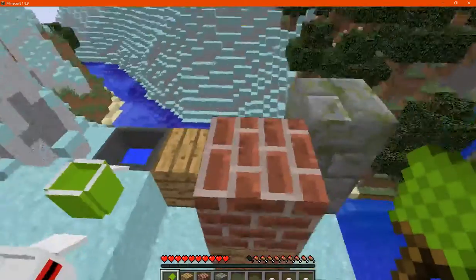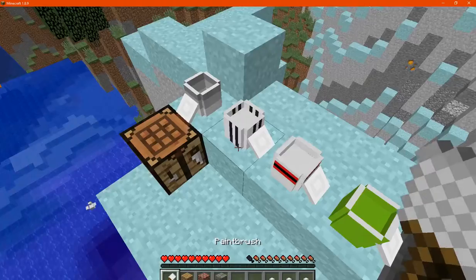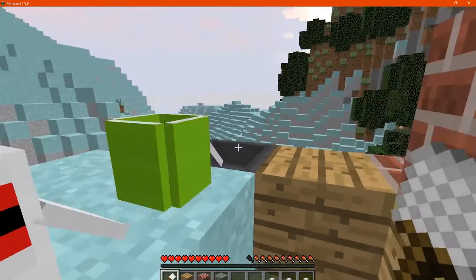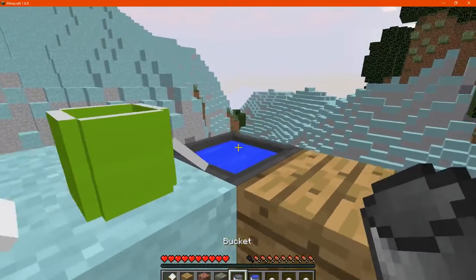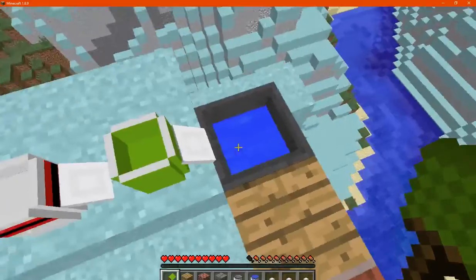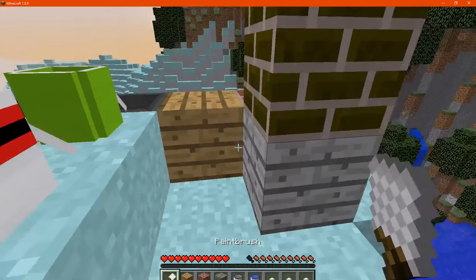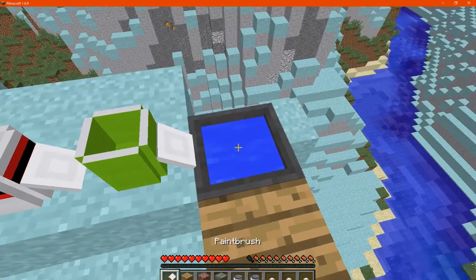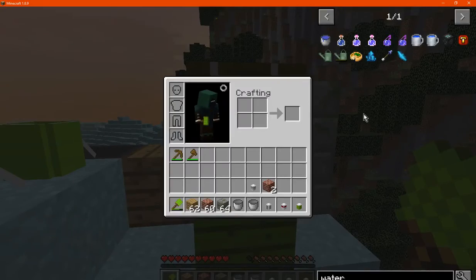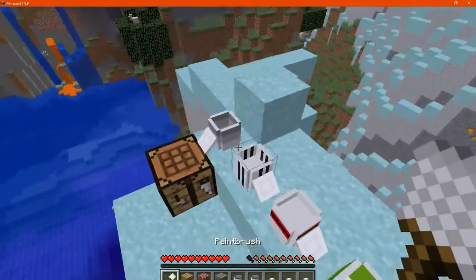We've got our paints and can obviously use them on any of these blocks if we wanted. But it's best to have some primer on it first. You can also put stainer on to see if that's possible — which it is. So you can put stainer on, or primer, before actually applying paint. You don't have to use only primer; you can use either.